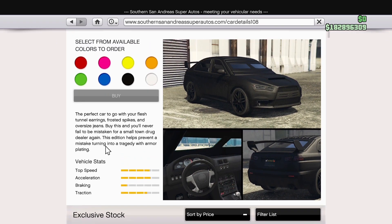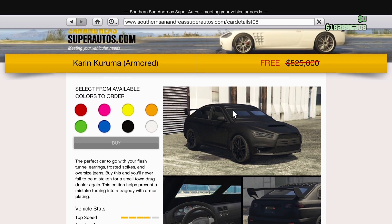The reason I'm doing this video is to let everyone know it's free, so log on this week to grab it. For next gen, if the modded Armored Kuruma is free in-game, then surely it's free to purchase from a friend — and you can only do that on the next-gen version of GTA.